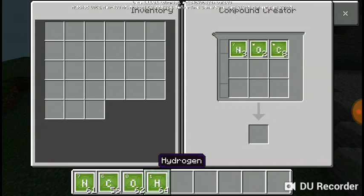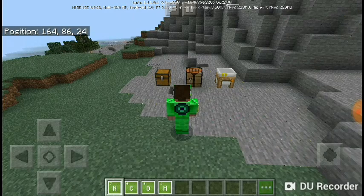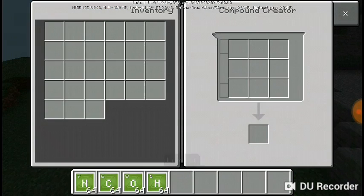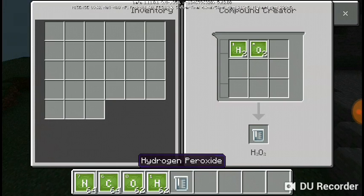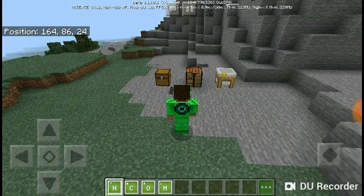And seven hydrogen. It is important to get these numbers right. We're gonna need one of these guys - store that. Then we're gonna need, in the compound creator again, one, two hydrogen and one, two oxygen to create hydrogen peroxide. And how many hydrogen peroxide do we need? Just one - perfect. One hydrogen peroxide in the chest.